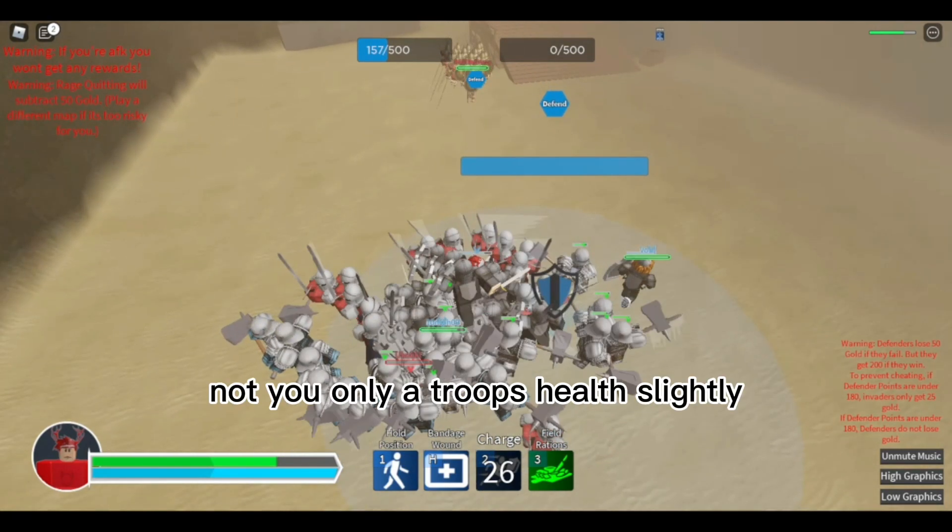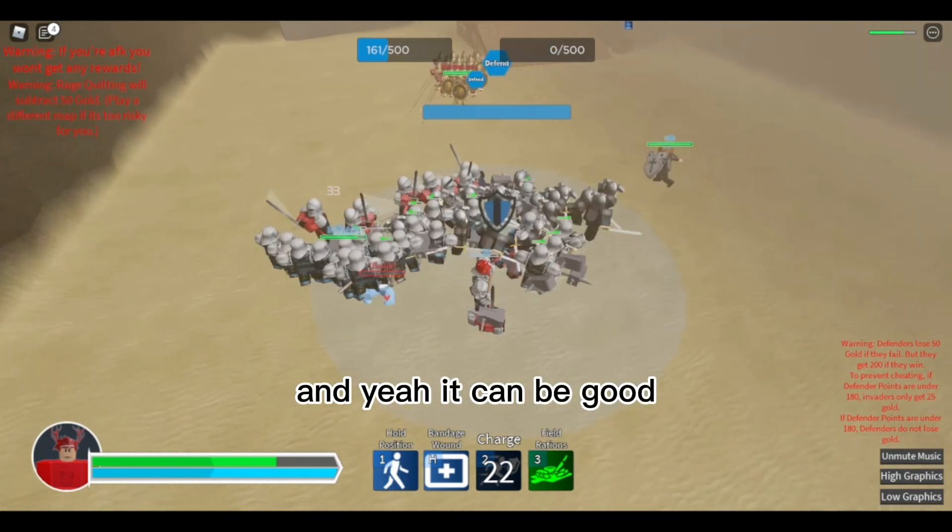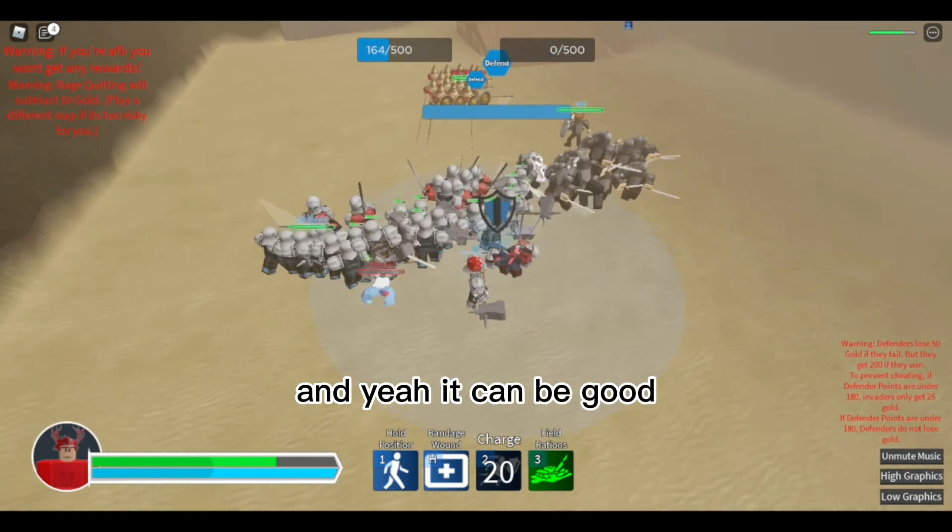The next ability is Field Rations. This increases your troops' health — only your troops' health, not yours — slightly. It can be good sometimes, but it's not always the greatest thing.